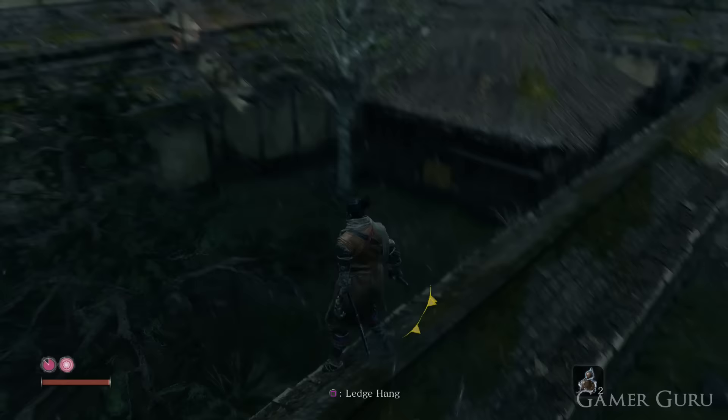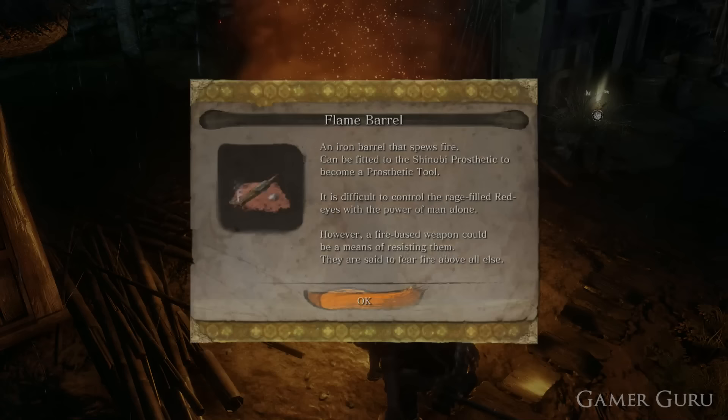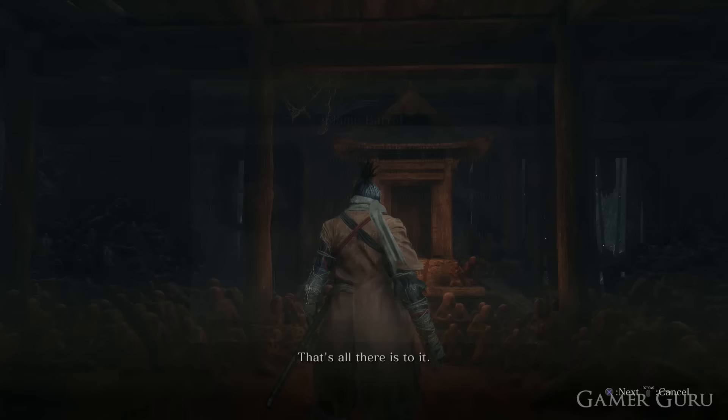The Flame Barrel is the material that's required to take back to the sculptor at the temple for him to craft as the Flame Vent Prosthetic Tool. So that's pretty much all there is to it. We go back to the sculptor, give it to him, and he will craft this new tool.